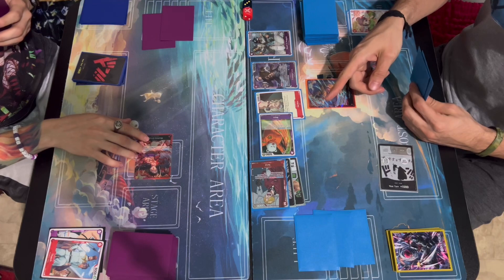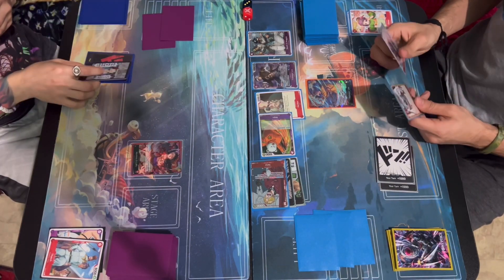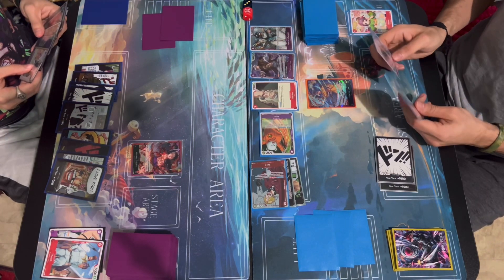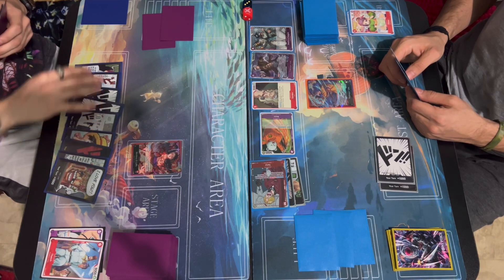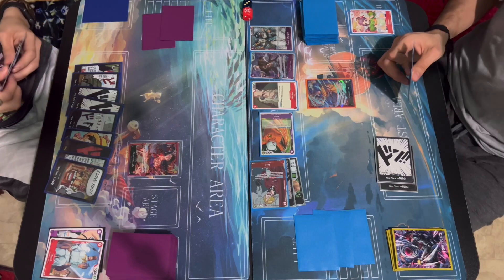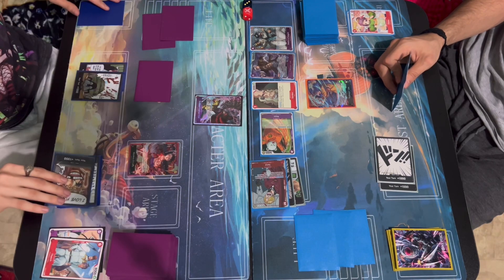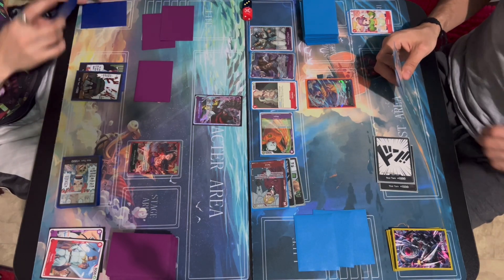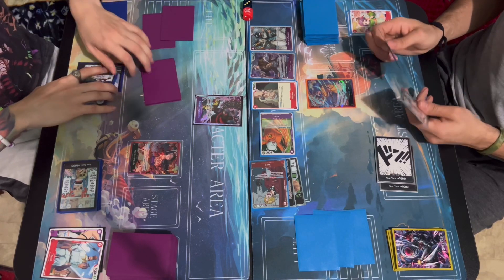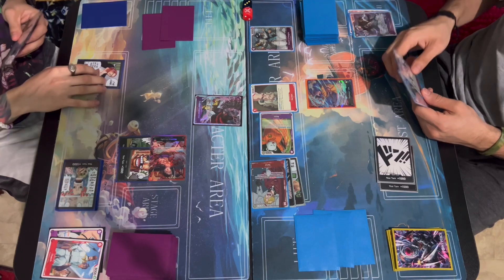Beppo will attack for nothing just to gain a Don. Okay, your move. Opponent plays Captain Kid at seven, uses leader effect to get him active with Don, then attacks Beppo at nine thousand. I'm gonna block with Law. Pass.